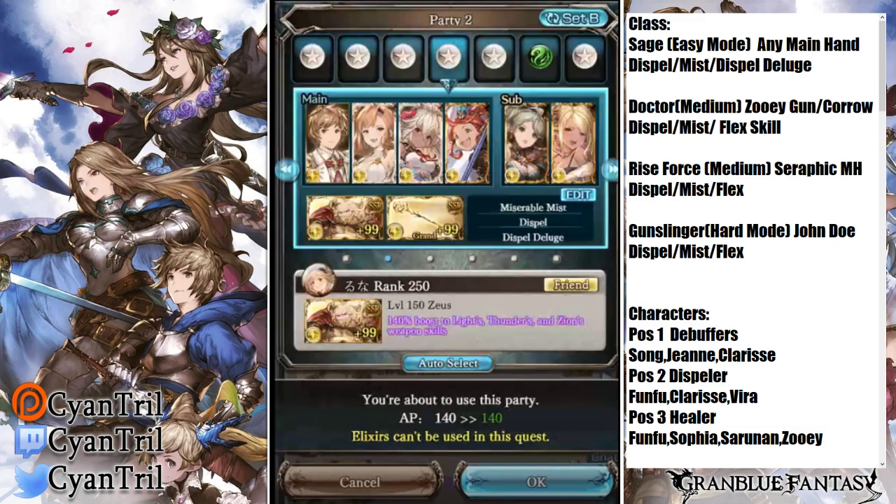The most common lineup is what you're looking at right now — this is easy mode. If you're struggling, go with this option and you should generally clear it in maybe a couple of attempts, even with a bad grid, once you have these characters. The Class I lineup uses Sage — definitely the easiest class. You can run Gam, Ultima, or Long Spear as main hand options, so you have plenty of flexibility with this class.